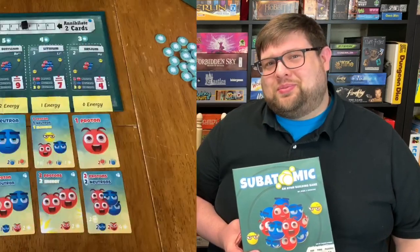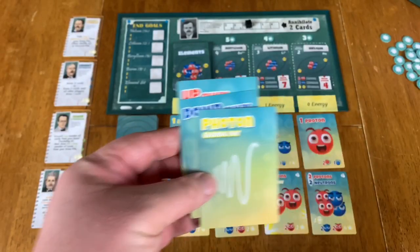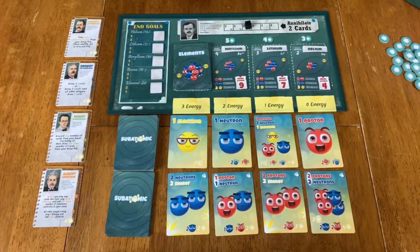So this is a deck builder, but rather than build your deck up to build a deck, what you're doing ultimately is you are building all these different particles up, making up various elements of the periodic table. So there's a whole lot of science involved. Here is the board and setup for Subatomic. You're going to start with a small, really thin deck of three items: up quarks, down quarks, and photon gamma rays. Those are the building blocks of the building blocks of elements — we're down to the very, very smallest parts of the universe.